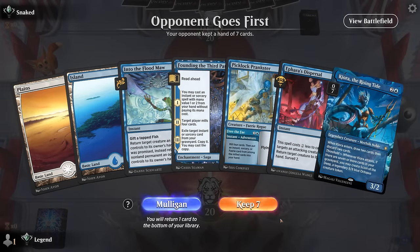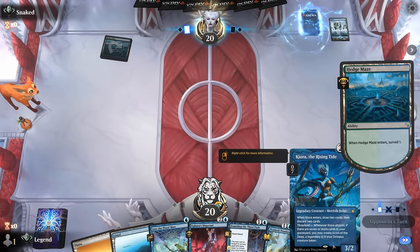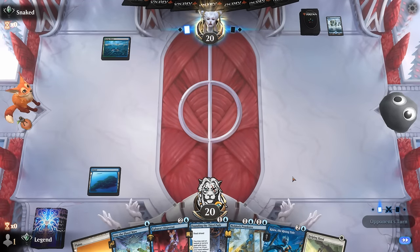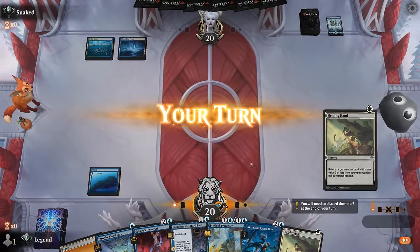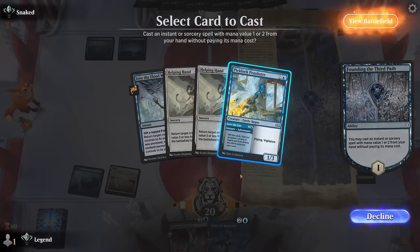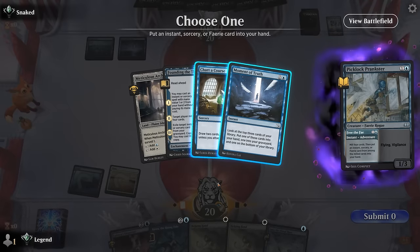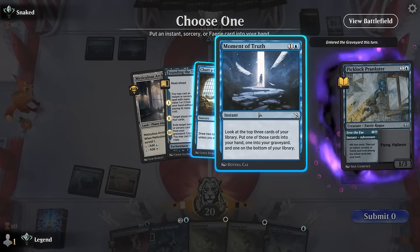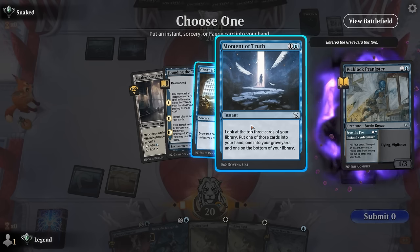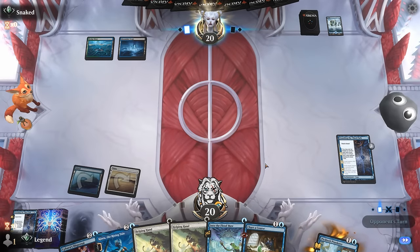Okay we're on the draw and hand seems functional — interaction on one, Founding on two, playing Prankster and we'll already have enabled Kiora for the most part. Looks like a graveyard deck. We have double Helping Hand in the meantime so milling a creature would be fine. Maybe a Moment of Truth, even though Charter Course lets me bring back Kiora for one mana — I think just casting Kiora would be fine. Maybe Charter Course and then Kiora helps set up the second Helping Hand.